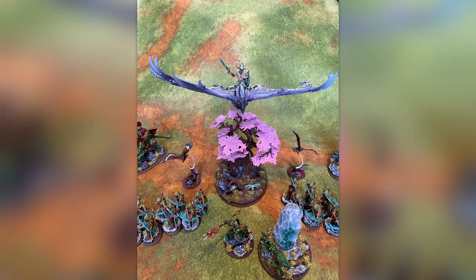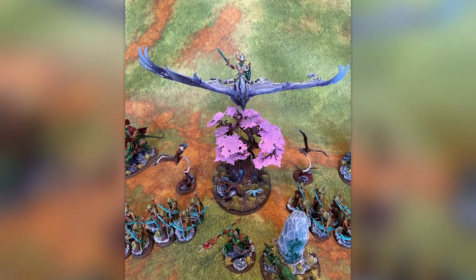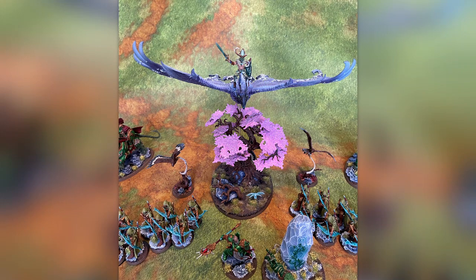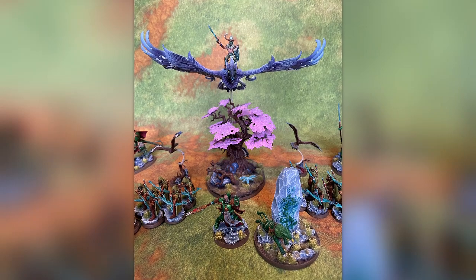The main centrepiece for my army is the Frostheart Phoenix with the Anointed on top. The Anointed is a converted Wild Rider, and I converted the base for the phoenix so that it sits on one of the old Wildwood trees, with a few little rocks, branches, and creatures lurking around as well.